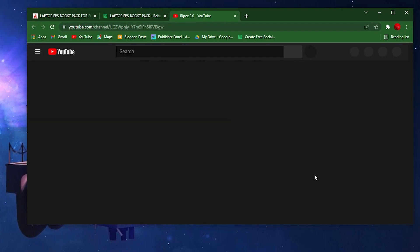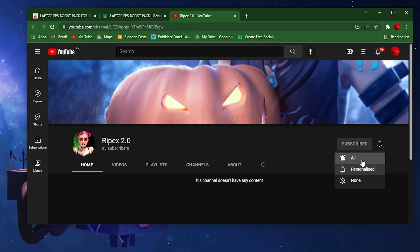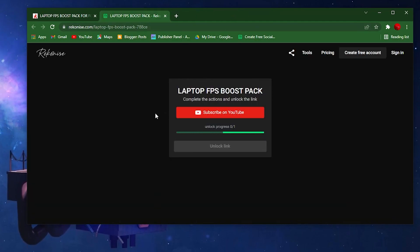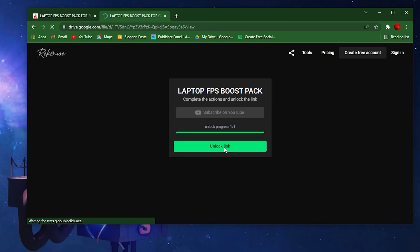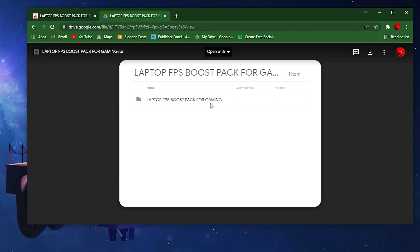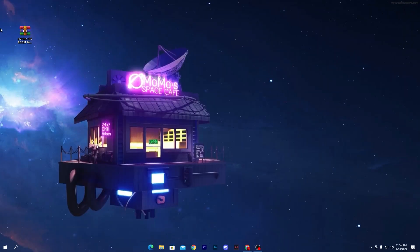Make sure you subscribe to the channel and turn on bell notifications. Once you do that, close the tab. It will take just a second to unlock the link. Once the link is unlocked, click the unlock link button and it will take you directly to Google Drive. Click the download button and download the pack to your PC.